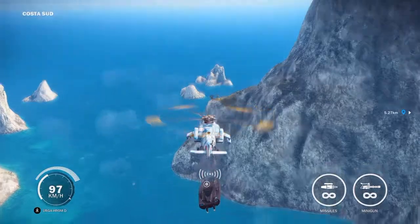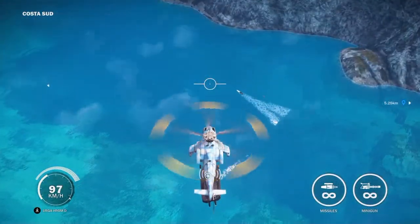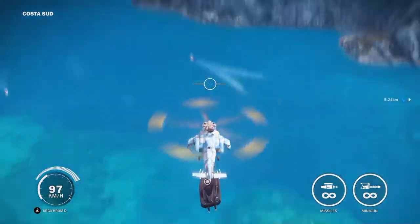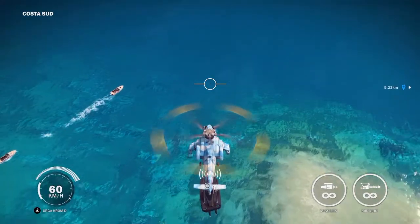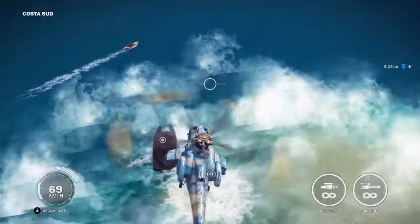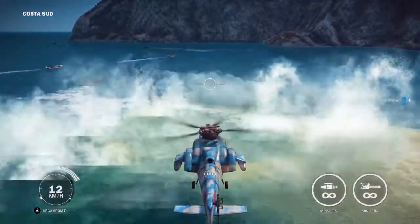Fly to the east and slowly bring the boat down to the water. You can leave the helicopter there — just make sure you don't bring it down too fast.